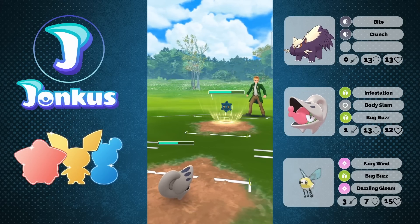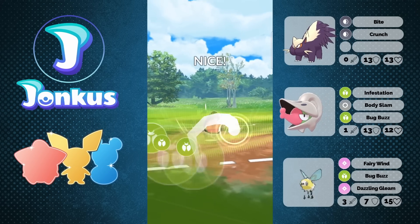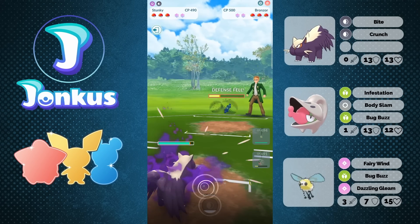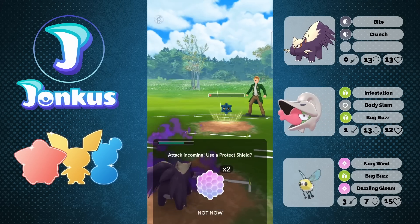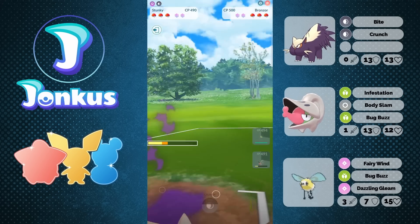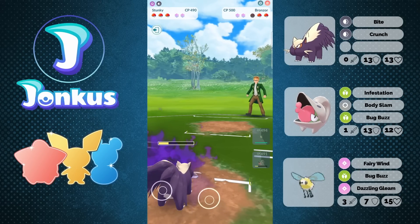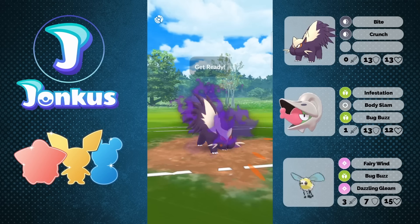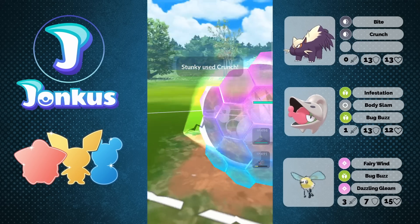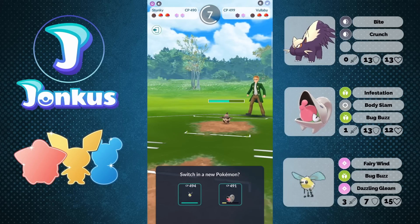We see the Payback coming through, doing some decent damage. We go for one more Bug Buzz. We weren't really lucky with the defense drops usually, but this time we were lucky and got it. It doesn't help too much as they can still go for one more Heavy Slam, doing some decent damage, but we knock them out. They still have two shields left. They go into the Vullaby — can we still reach the Crunch? We can, but it's going to be an awkward matchup. We don't get the debuff, but we get them pretty low.